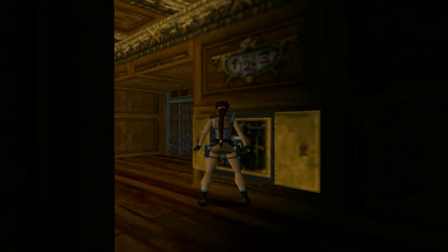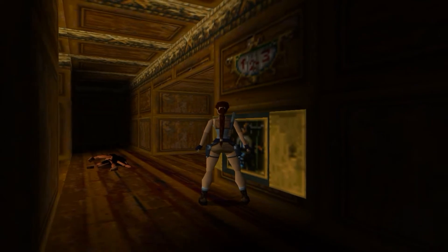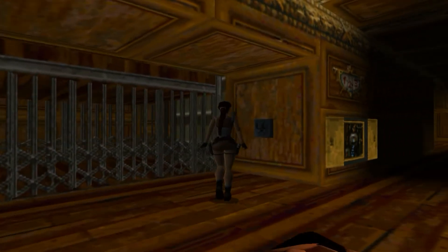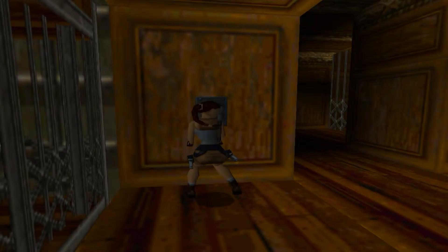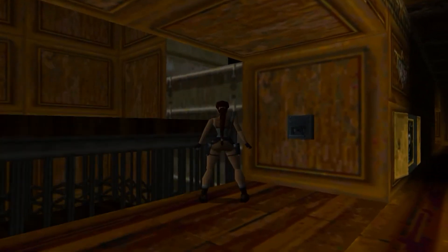All right guys, welcome back to Tomb Raider 2. So let's get level 4 done. Remember last time we put the relay box in here, which means we can now hit the switch here, which is for the elevator just to the left of me. Let's go and pull that down. She's going to open the doors and then send the elevator down. But we ain't going down with it just yet.